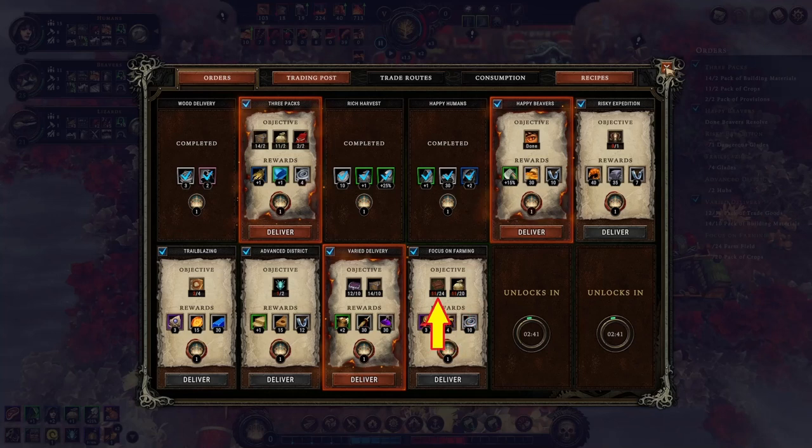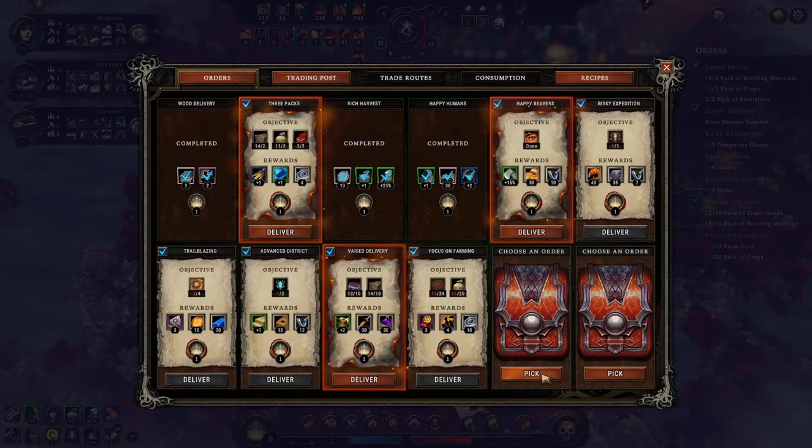To have 24 grids of farmland will take some time. Soon we get to pick the remaining 2 orders.